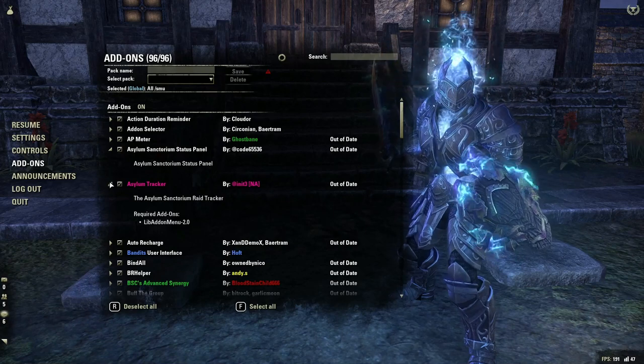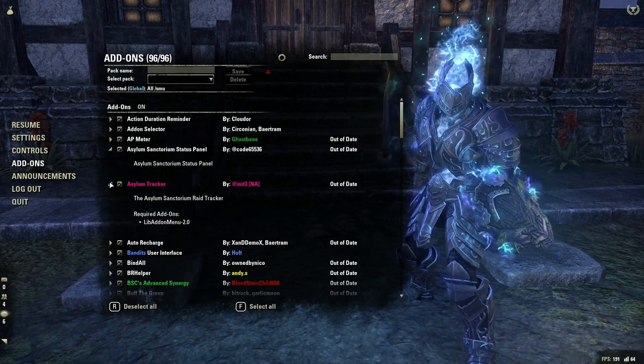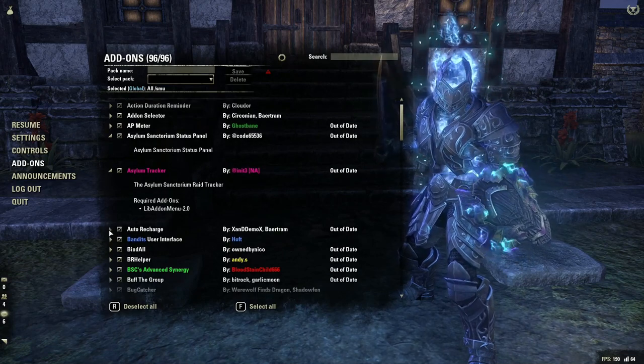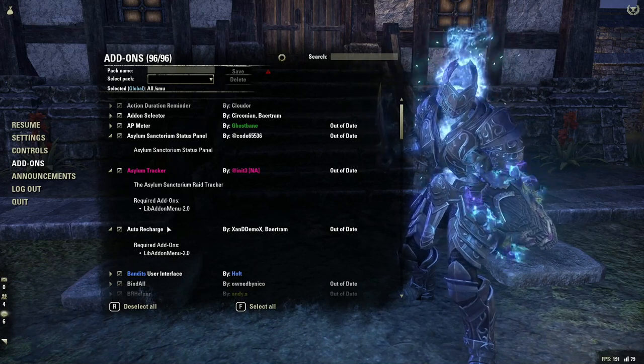The Asylum Tracker is also going to give you lots of different notifications about different percentages — when a jump is going to come, when the heavens is going to happen, all those kinds of things. So in terms of trial content these are both very helpful for Asylum Sanctorum. Auto Recharge will auto recharge my weapons, fix my gear, and it'll also give me a notification if my food is running out.